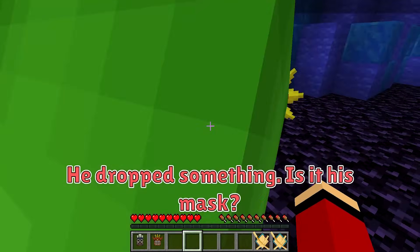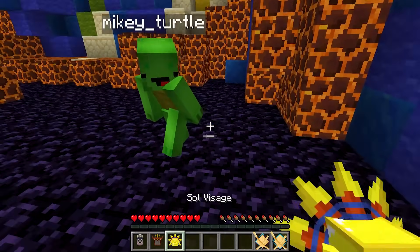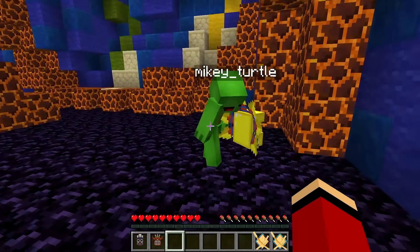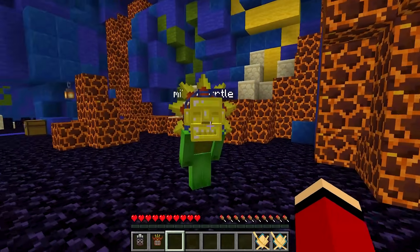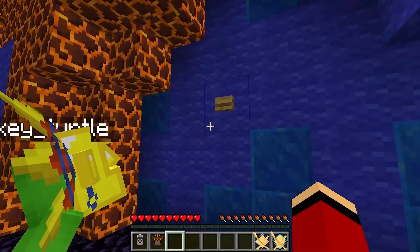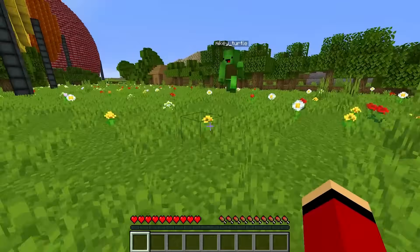What's this? He dropped something. Is it his mask? Here, take it. What is it? It looks cool. Thanks! Hey Mikey, look — it's a button. Press it quickly. Wow, JJ, I really liked it.